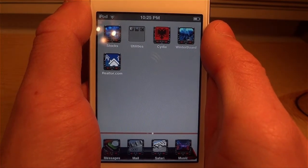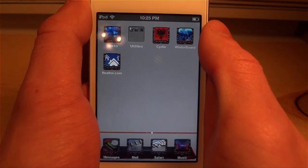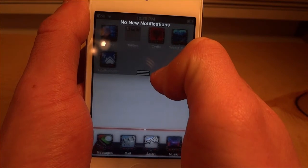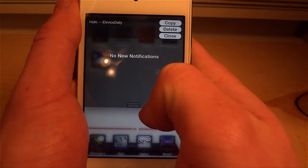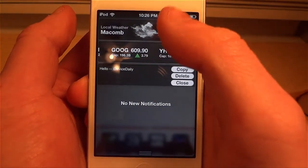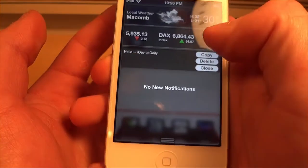Hey guys, Ryan here from iDeviceDaily.com, and today I'm going to be going over a very simple Cydia tweak but it actually looks very nice. If we bring down our notification center, just watch the background where the icons are — you're going to notice as I bring down my notification center the icons are slowly blurring out. When my notification center is fully down, you can see the icons in the background but you cannot actually read what they are.